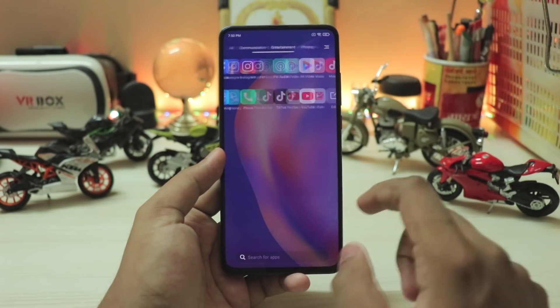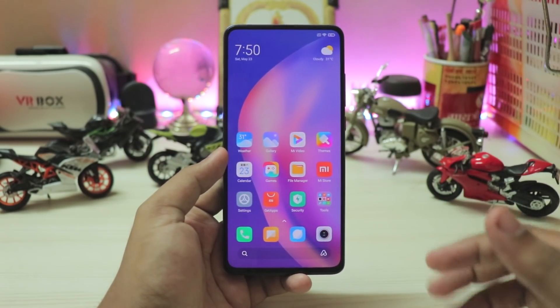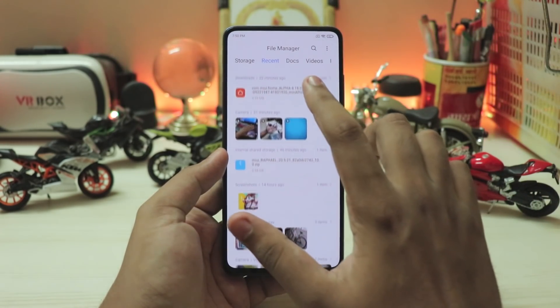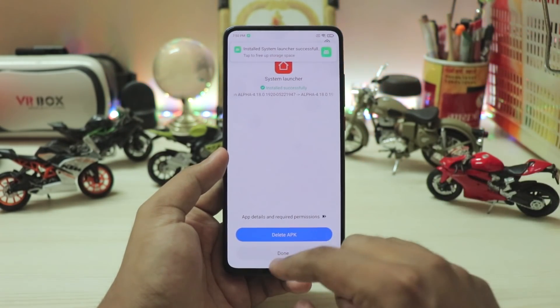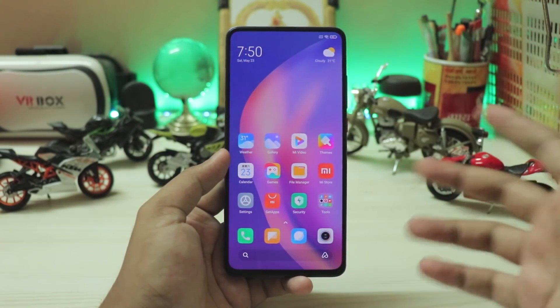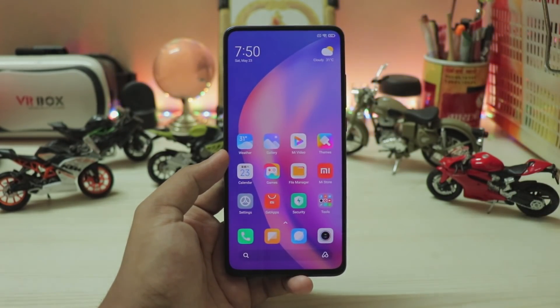This is the brand new MIUI 12 launcher, which would be coming to stable. I hope you guys enjoyed — if you found this helpful, please drop a like and subscribe. If you want this launcher, links are in the description. You can just go to your file manager, select the launcher and install it right away. If you face any kind of issues, go to your system settings, go to the system launcher and uninstall updates — that should fix everything. See you guys in the next one. Peace.